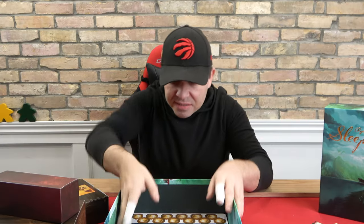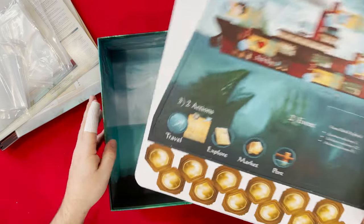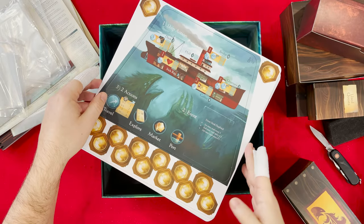And then we got this heavy one — what's in here? It's a bunch of tokens and supplies. This we can look at. We got some more baggies and I like how they took the effort to paint the inside of the box.